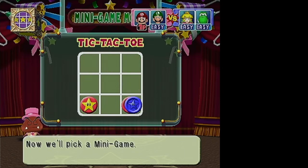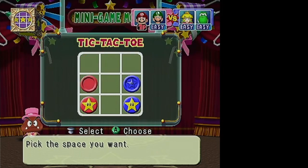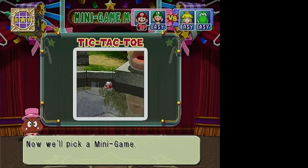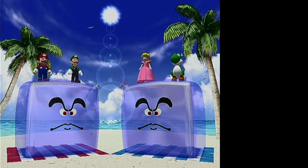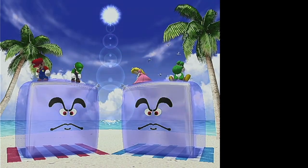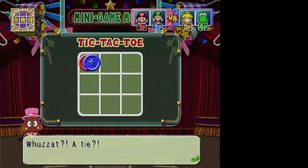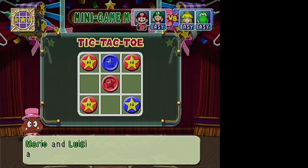The goal is to get tic-tac-toe — to get 3 in a row. Whichever team gets 3 in a row first is the winner. If there is a draw, then neither team gets to make their mark and it just moves on.